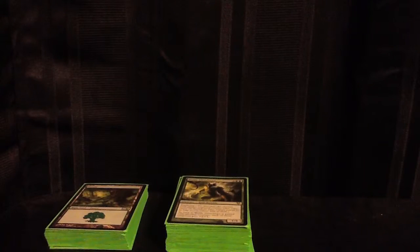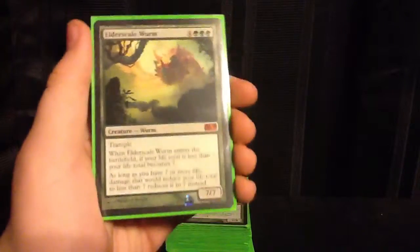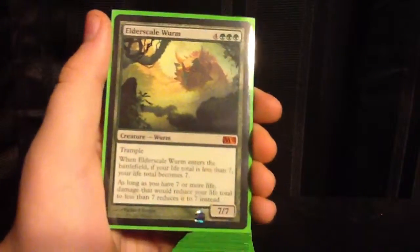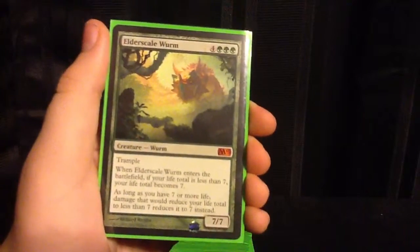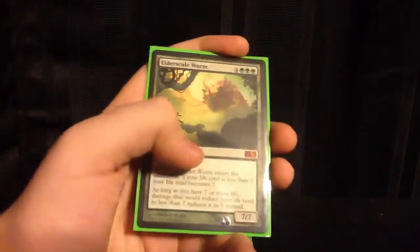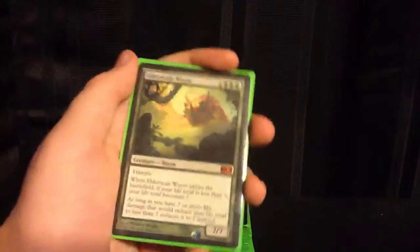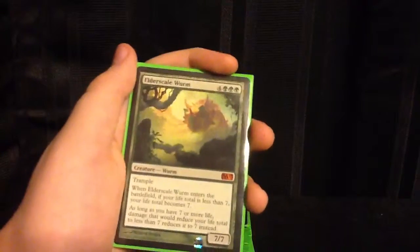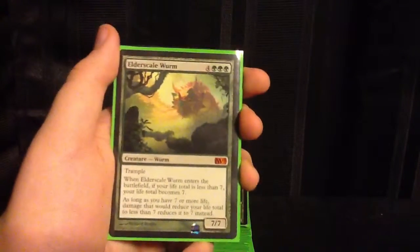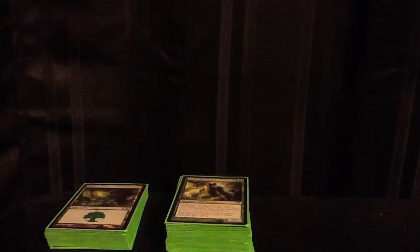Our last 2 cards - one's a 7-drop and one's an 8-drop. First, we have Elderscale Wurm. This guy is straightforward and simple - he's like Platinum Angel. He says you can't lose and they can't win, because your life total is always 7. He's a 7/7 for 7. This guy is a good powerhouse and we can ramp up to him pretty quickly - I'd imagine getting him out turn 4 or 5. We've got 1 copy of him.